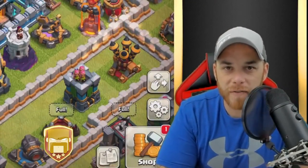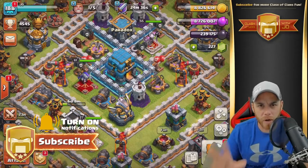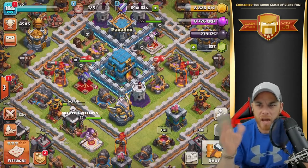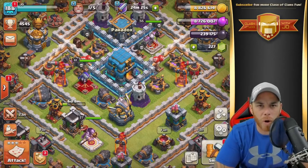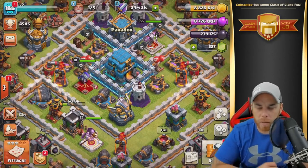Hey, what's going on, guys? Joe here, coming at you today from the main account. We're going to do a little quick record. We're actually pushing right now. I've been online for like the last two hours and done a couple of attacks, and we've gotten past Titan 2. Crossed my personal best. Very nice, 45-45, and we are on our way to Legends. We got a ways to go, I know, but it's a work in progress.